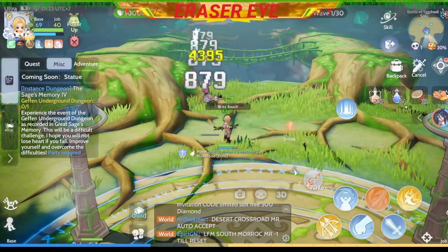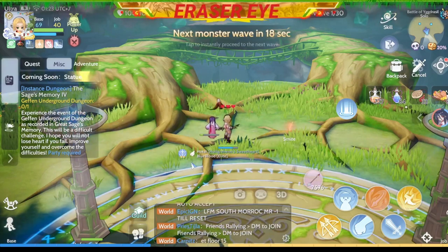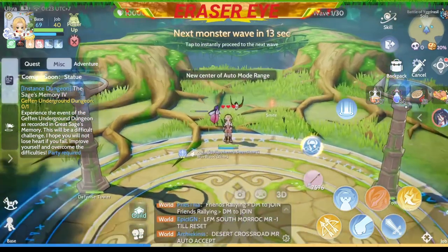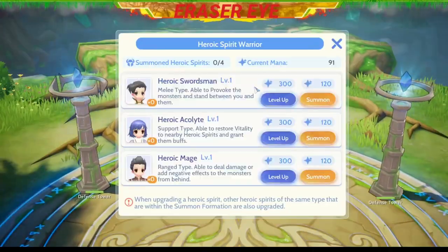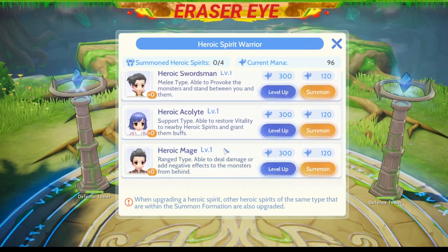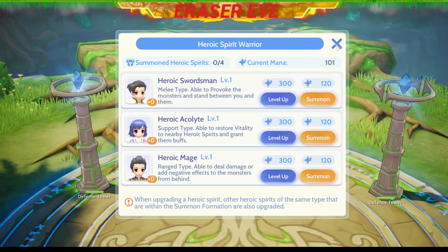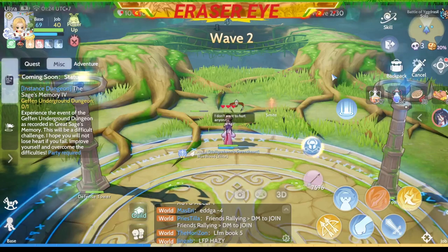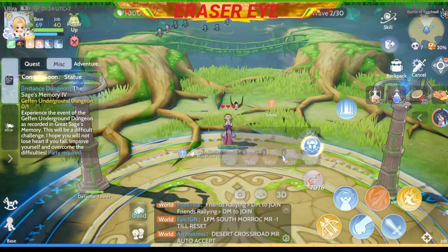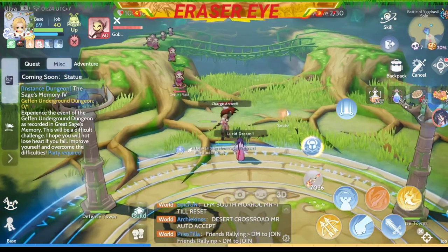Here's the first wave. Unfortunately because of the auto attack I accidentally got a Rejuvenate — make sure that you position yourself properly. Once you use the buffs, you can see that there's a timer that will give you random buffs. Just click the helmet icon and you'll see that you can summon heroic spirit warriors. We have the swordsman, acolyte, and mage. The current mana is 98 but we'll need 120 to summon them.